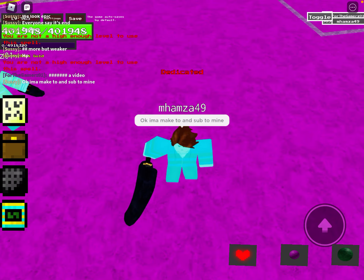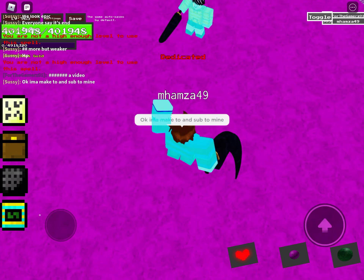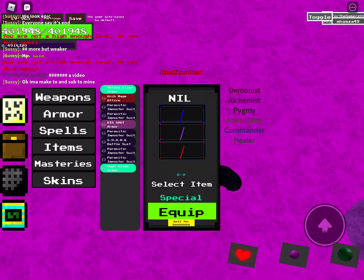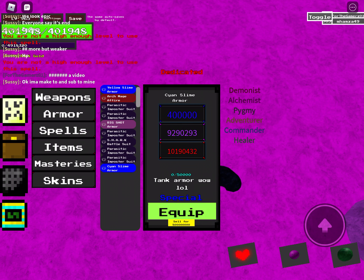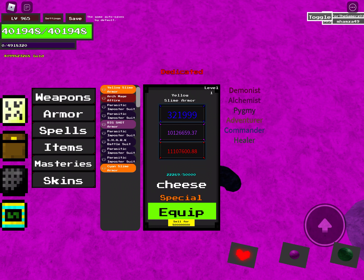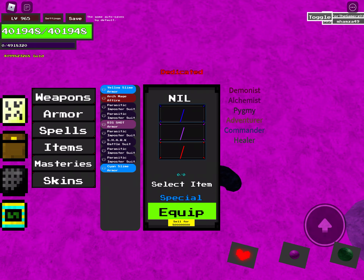Hey guys, welcome back to another video. Today we're going to showcase yellow slime armor. I used the slime armor in a 400k HP build. It's more slow but it gives more HP, and it's weaker.